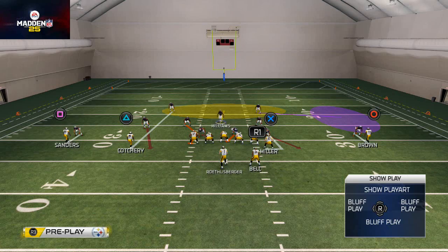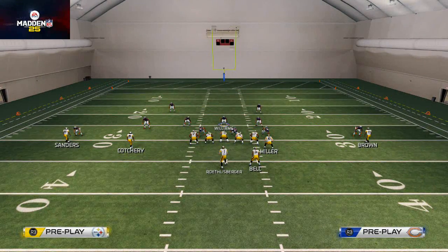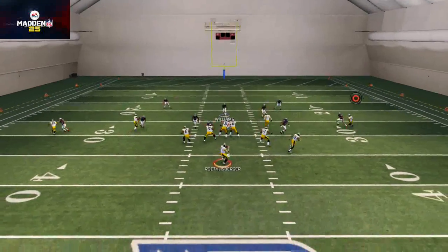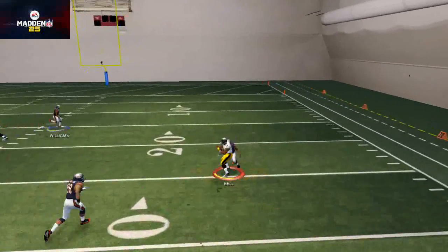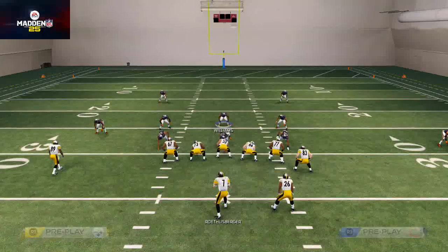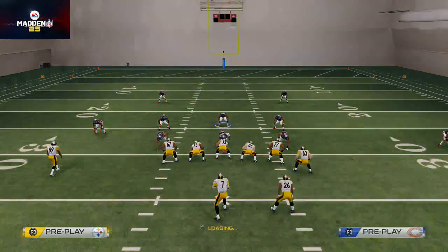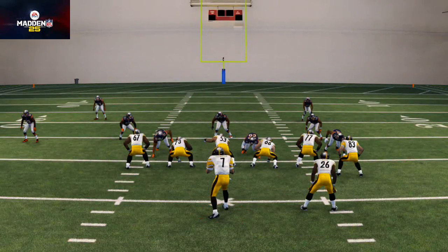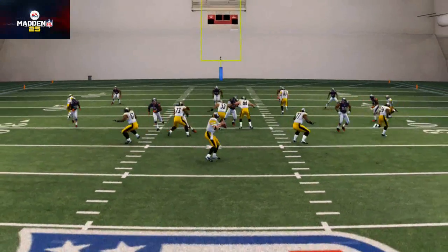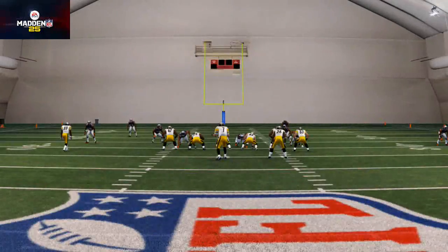I like to drop him into a curl flat because what your opponent will see is the middle linebacker not go to cover the running back, and they may think they have a beat to the running back. But when they try to throw it over there, Major Wright is going to be right there. Let's take a look at that in replay to show you what happened — it's a pretty key thing.